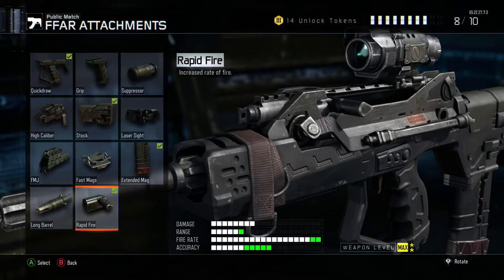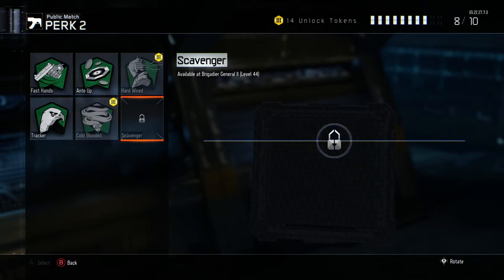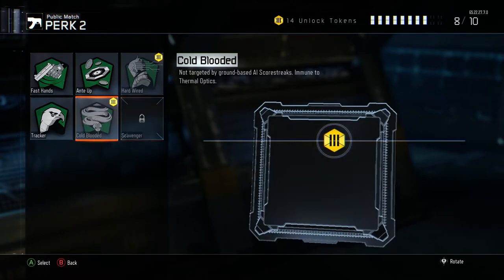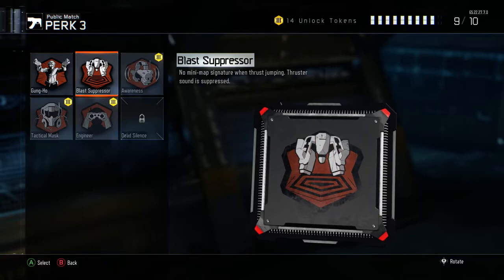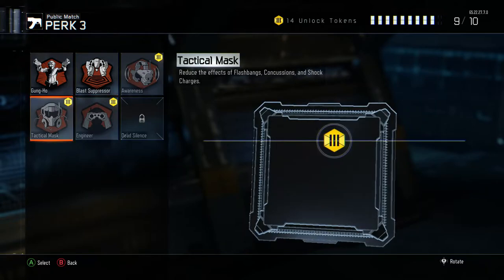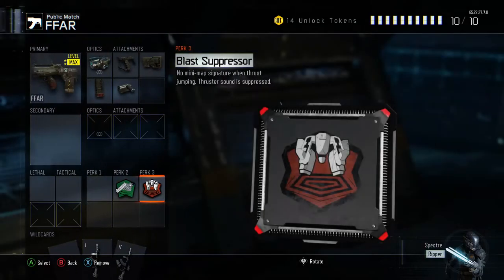Next is Fast Hands. You could use Scavenger because you will be running out of ammo if you go on a really high streak, but I'm going to use Fast Hands. And then also Blast Suppressor — enemies don't see you on the map. You could switch this out for Attack Mask or Engineer, but I'm going to use Blast Suppressor. With that being said, let's get right into a gameplay and see how OP this class really is.